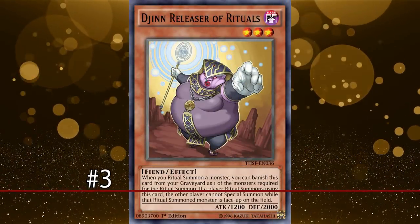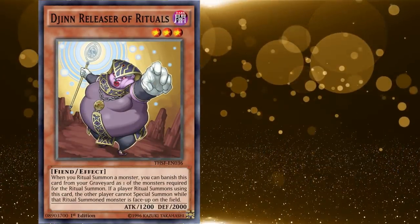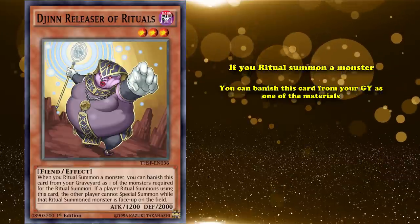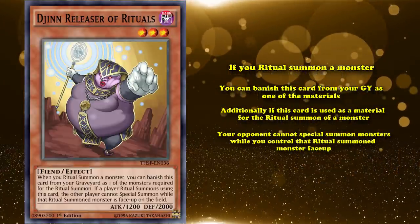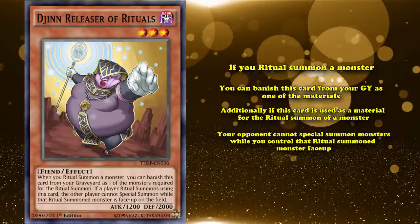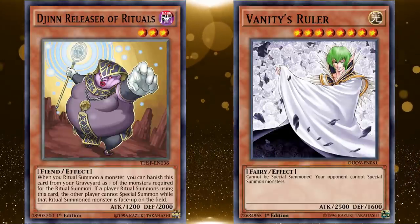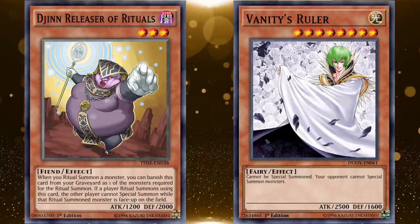Next up we have Djinn Releaser of Rituals. This is a level 3 Dark Fiend monster, so it can be searched out of the deck with Tour Guide from the Underworld, and has the effect that if you ritual summon a monster, you can banish this card from your graveyard as one of the materials. Additionally, if this card is used as material for the ritual summon of a monster, your opponent cannot special summon monsters while you control that ritual summoned monster face up. So it basically grants a lingering effect to any ritual monster that is equivalent to Vanity's Ruler, which is a very strong floodgate monster that has seen a lot of competitive play because of its effect to disallow your opponent from special summoning monsters.